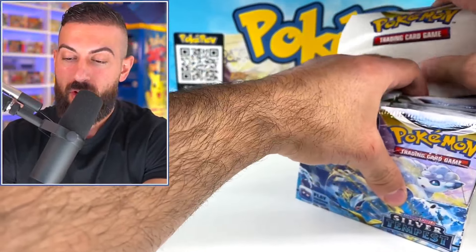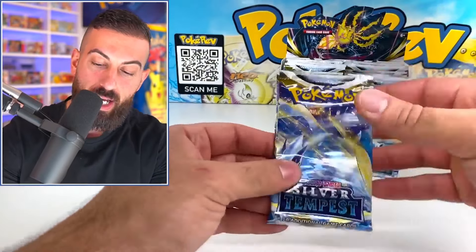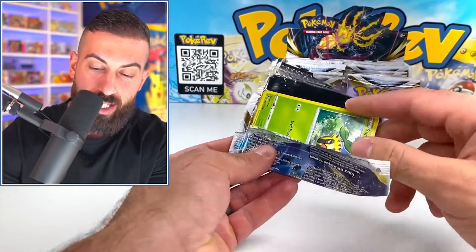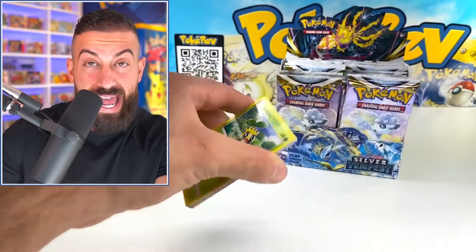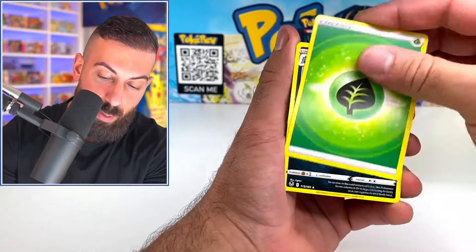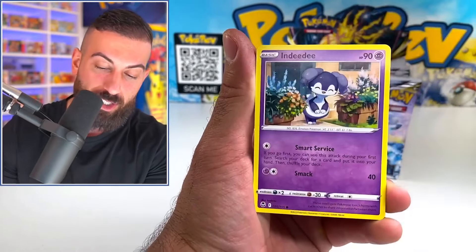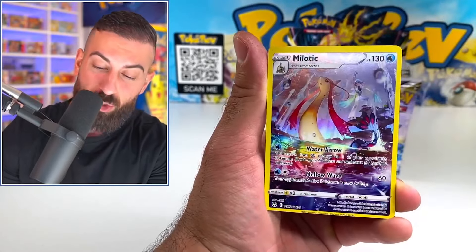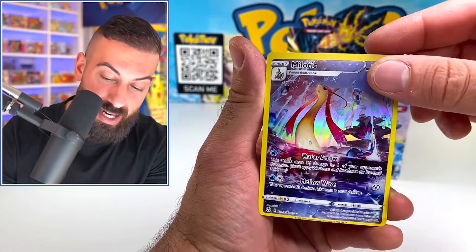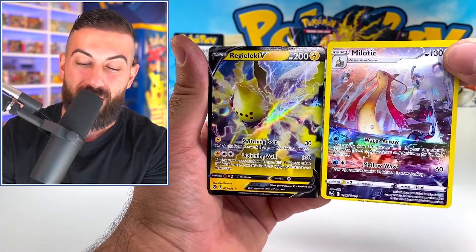We're gonna pop the top and open up our first pack — it's the Lugia pack artwork. I can tell you guys a little bit later how this actually became a god box, but trust me, this is gonna be wild. Starting off with our first pack of 36 — literally every single pack in here is gonna be wild. We already got a Trainer Gallery pull, and then there's definitely something behind here — it's a Regieleki V card. A double banger pack right off the rip!